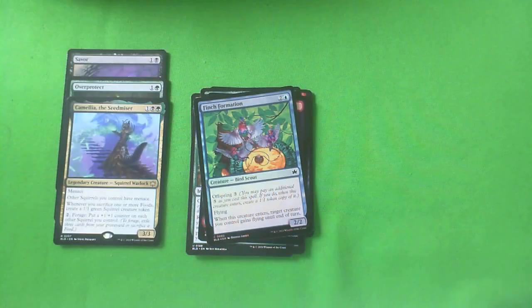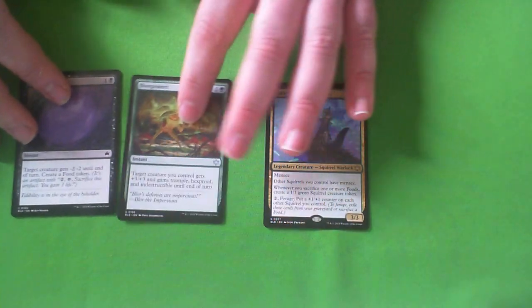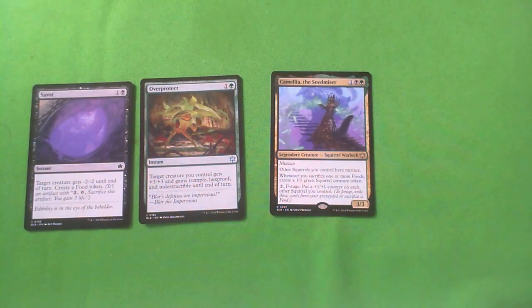Shiny Mountain and Finch Formation — definitely not taking Finch Formation. It's blue, two colorless. With Offspring free it's a 2-2 flying, and when it enters target creature you control gains flying until end of turn — so it can get two of your creatures flying. Blue's not the greatest, this is like a D. You can play it if you're in blue, but I don't think you'll ever actually do the Offspring. I'm paying six mana for that — I am not a happy man.